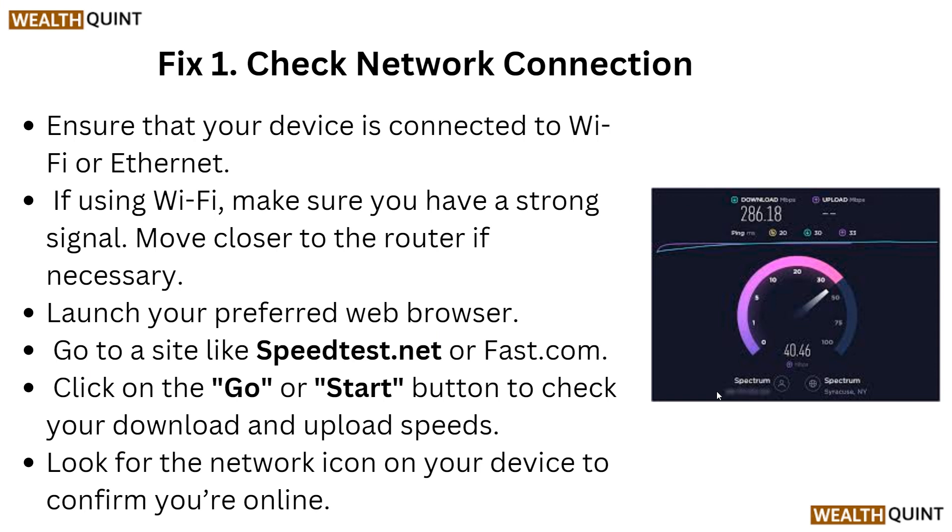First, check your internet connection. Ensure that your device is connected to Wi-Fi or ethernet. If using Wi-Fi, make sure you have a strong signal — move closer to the router if necessary. Launch your web browser and go to speedtest.net or fast.com, then click the Go or Start button to check your download and upload speed.